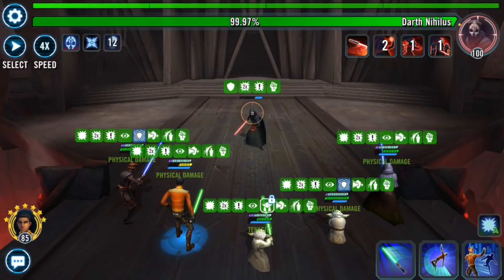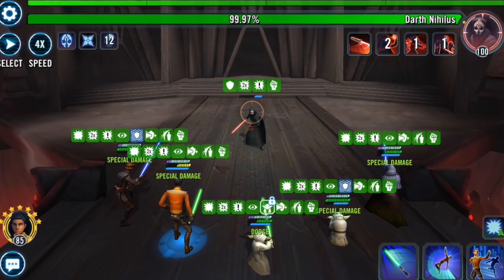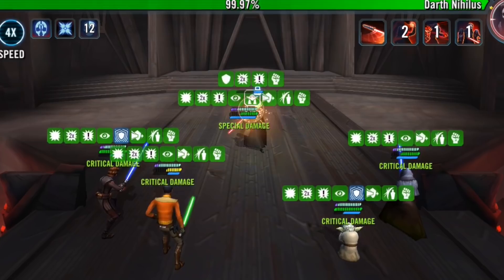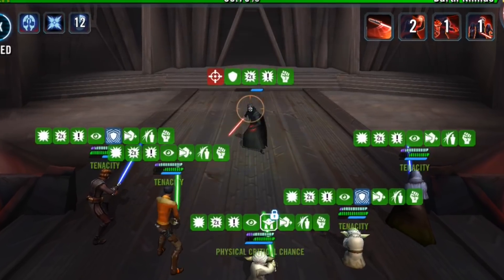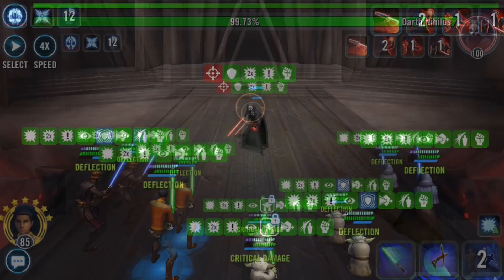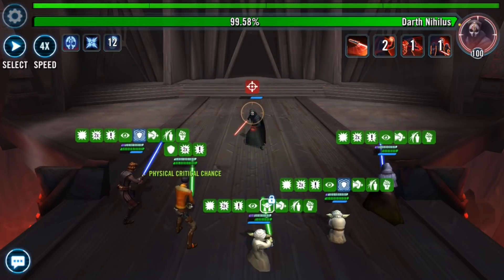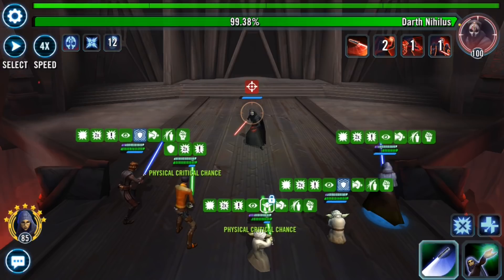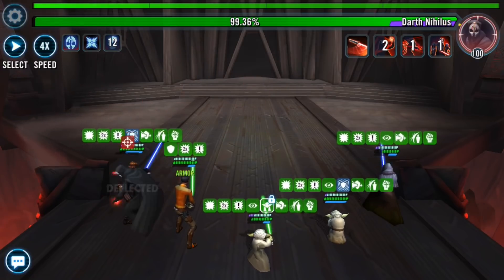Yet another tip: when you're using Ezra Bridger, almost all the time I like to call Grandmaster Yoda to assist. Whenever you call Grandmaster Yoda to assist, he's doing his basic attack, and on his basic he's gaining 40% turn meter. So you can consistently gain a bunch of turn meter on Grandmaster Yoda. This is one of the reasons why I can actually get by with running only 70 speed coming from the mods. Of course more is better, but this is a great amount of turn meter generation that should not be overlooked.